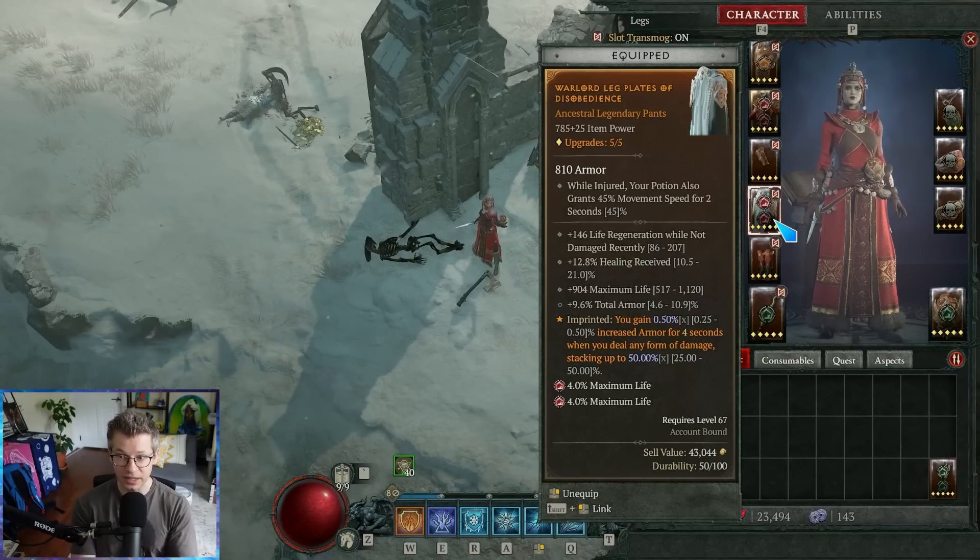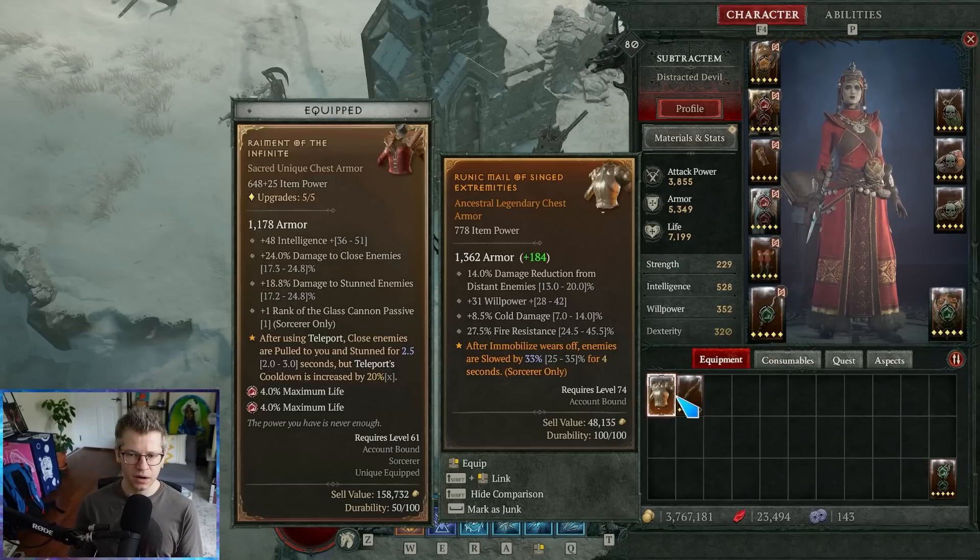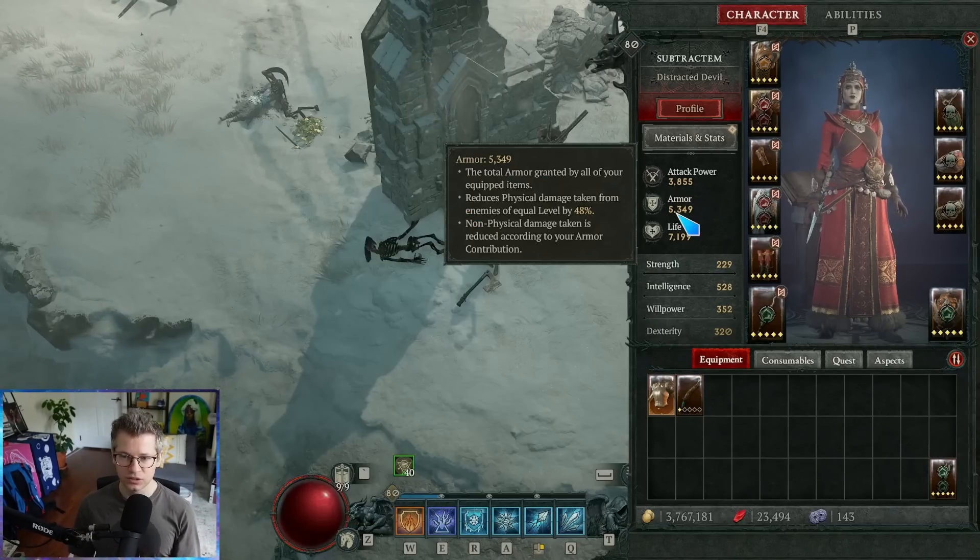So at the low level, if it said 25 to 50 and it was right in the middle at 75, you know that if it has similar base item power and you upgraded it all the way, it would end up right in the middle at around 146 — just like this. That's how you know, before you upgrade the item, how similar it's going to be versus what you're already wearing. We really want to compare what the armor is actually doing versus what we're getting out of that in terms of damage reduction.